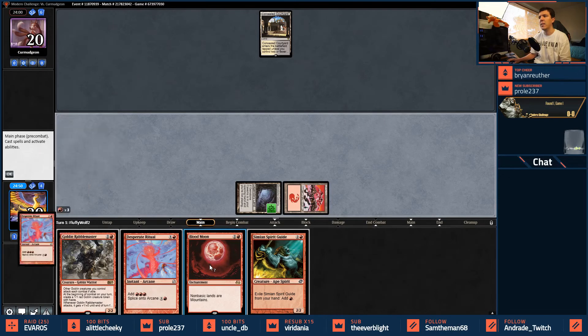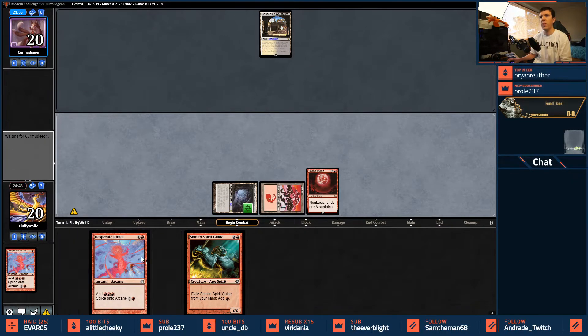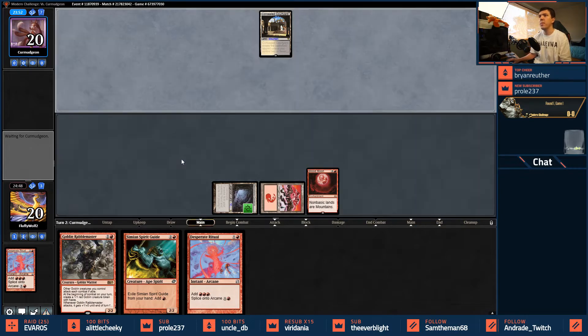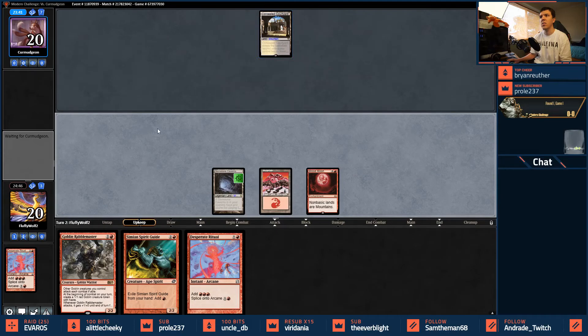This is a good start for us. Usually a Black-White opponent is Taxes with Thalia and other things. If they have a Mana Tithe we actually have this covered, which is kind of crazy — normally we wouldn't. We do have the follow-up of Rabble Master. The top-decked land was extremely good for us; we should be able to close this one out assuming they don't have a basic.